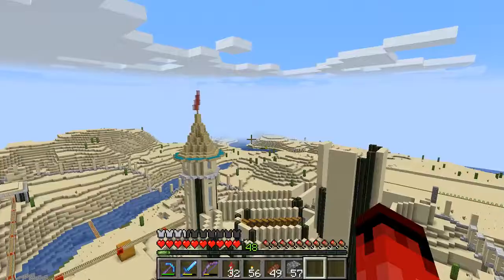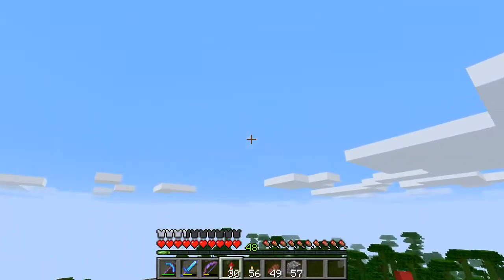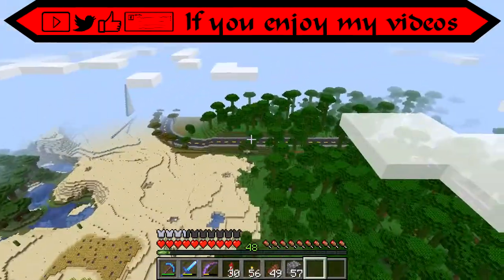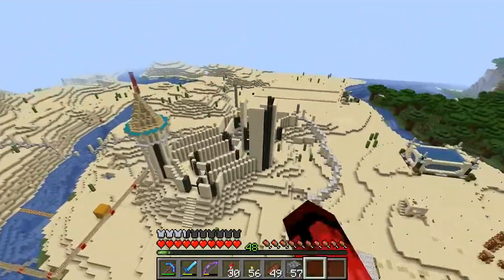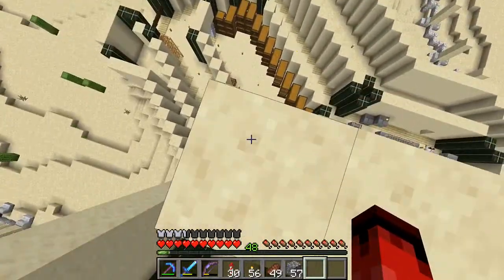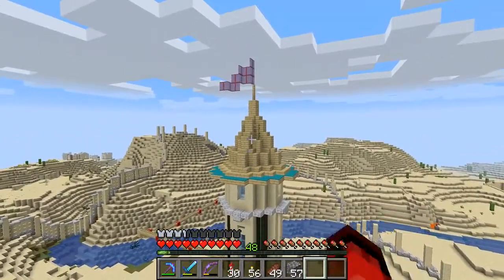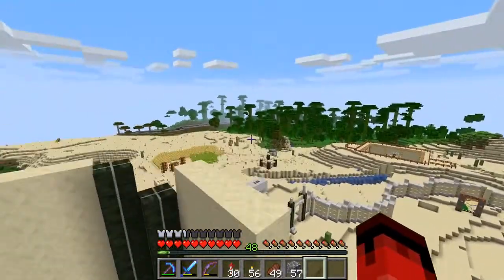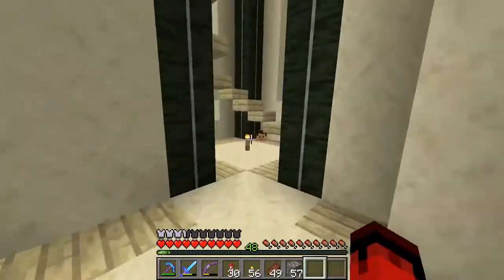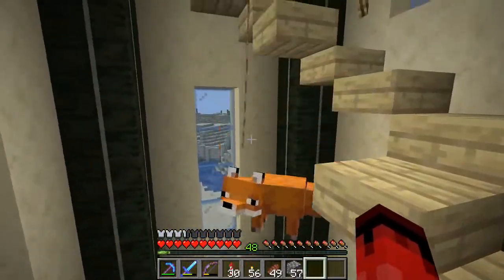Hello everybody, welcome back to another episode in iCraft. You may notice something slightly different about our place here. I've been doing a lot of work on this building in particular, but the main thing I've done is that tower there. We've got windows, a trim, another trim, a roof, and a flag - flags are all important, everybody knows that. And we've also got a visitor inside. You'll see where Lisa here came from in a little bit.